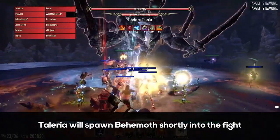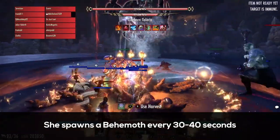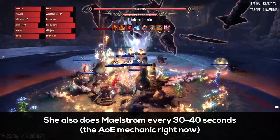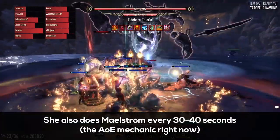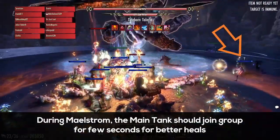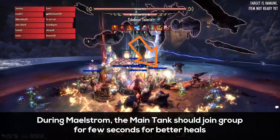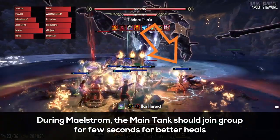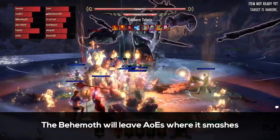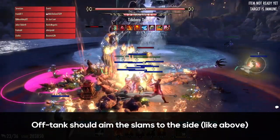Teleria is going to spawn a behemoth a few seconds into the fight, and the off tank should drag it into group to be cleaved. She spawns a behemoth every 30 to 40 seconds. She also does her maelstrom every 30 to 40 seconds, which is the AoE attack where she spins her swords. During maelstrom, the main tank should stack with the group for a few seconds for better heals. The behemoth is going to leave AoEs where it smashes, so the off tank should aim the AoEs to the sides like this.